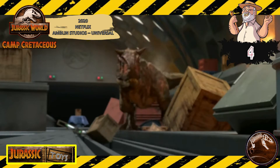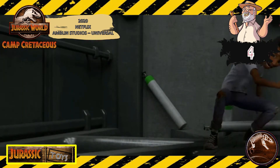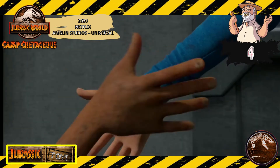Ya en el cuarto lugar podemos apreciar la batalla final contra Toro, ya que cuenta con uno de los momentos con gran desesperación, porque los campistas ya necesitan llegar a los muelles y son interrumpidos por Toro. Y al final logran hacer barbacoa con este.